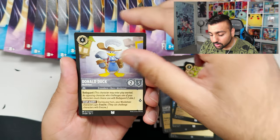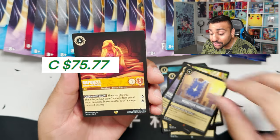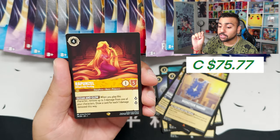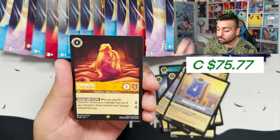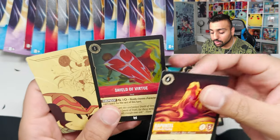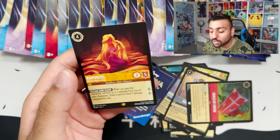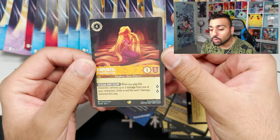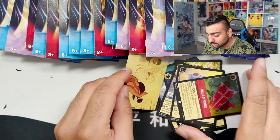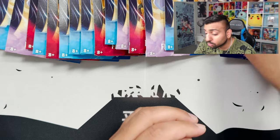Goofy, Donald Duck. We got a rare Musketeer here. We got a Legendary Rapunzel — no way! If you guys haven't seen my short, I'll link it right there. You guys will be surprised. And we got a foil Shield of Virtue plus a Legendary Rapunzel on our very first pack. Let's go! That is beautiful — a Legendary Rapunzel. That is insane. I am actually really happy with that. We're starting off super strong already.